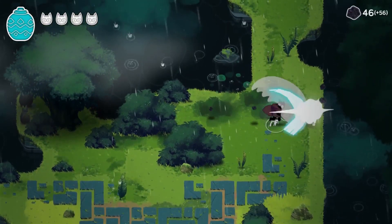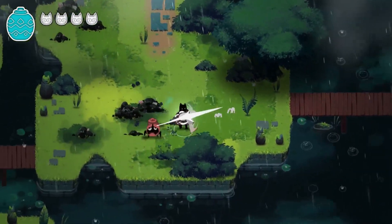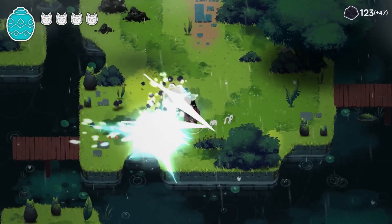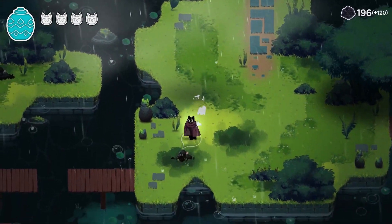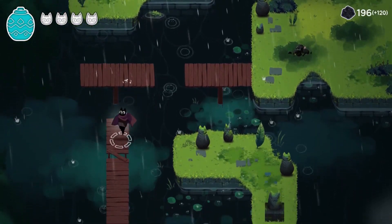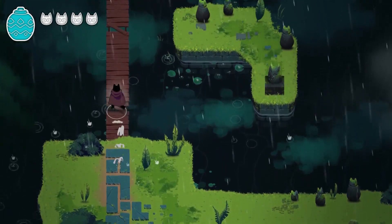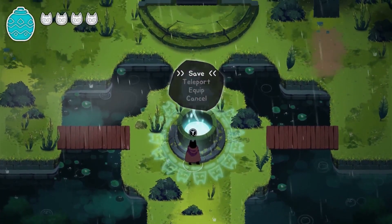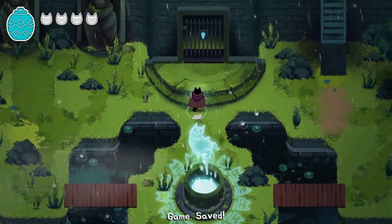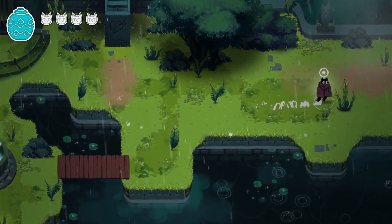That was the tutorial area, and now you're out in the kind of open world. This game is pretty open — I think I could have done things in a very different order, surprisingly open. You have these piles of trash in the world, like that black sludge that you saw Matt sweep up, and you've got these save points where you can also fast travel.